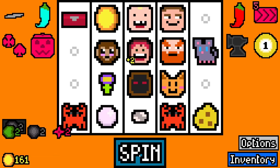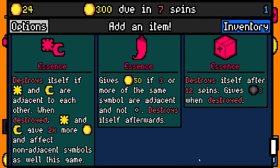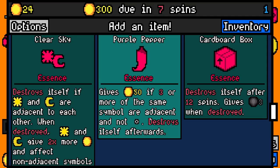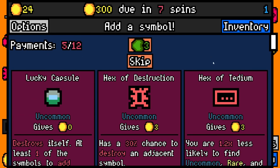We paid 225, we've only got 24 spare. I need to step this up. Destroys itself if sun and moon are adjacent to each other — when destroyed, sun and moon give two times more gold and affect non-adjacent symbols as well for the game. Question: is it worth a possible plus five for moving the duplicate crab? It is. We don't have any symbols on the board right now, which is my issue. 50 gold if three or more of the same symbol are adjacent — we haven't got three or more of the same.